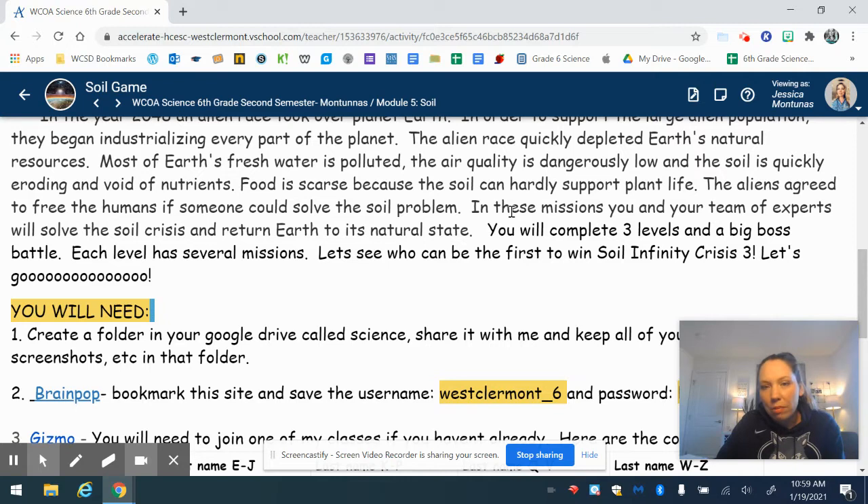Food is scarce because the soil can hardly support plant life. The aliens agree to free the humans if someone could solve the soil problem. In these missions, you and your team of experts will solve the soil crisis and return Earth to its natural state. You will complete three levels and a big boss battle — each level has several missions. Let's see who can be the first to win Soil Infinity Crisis 3!